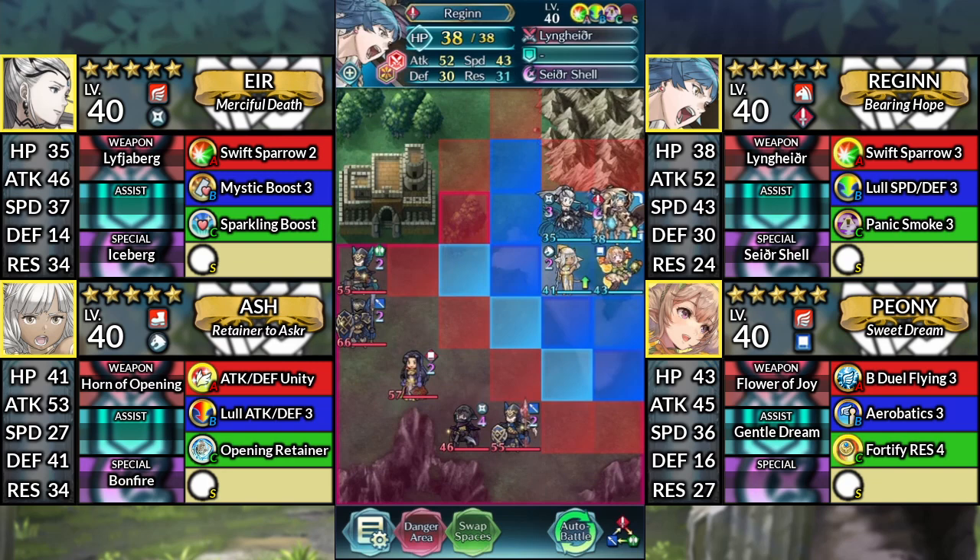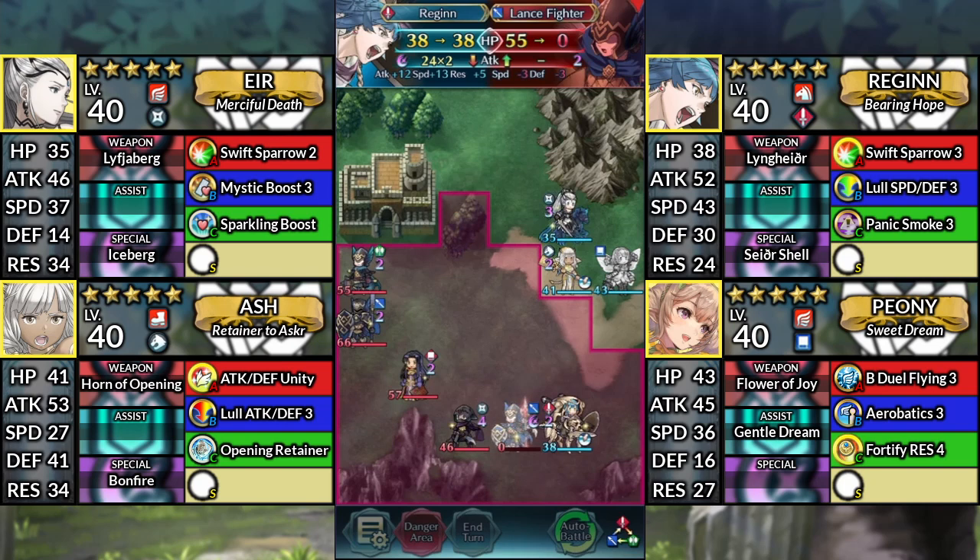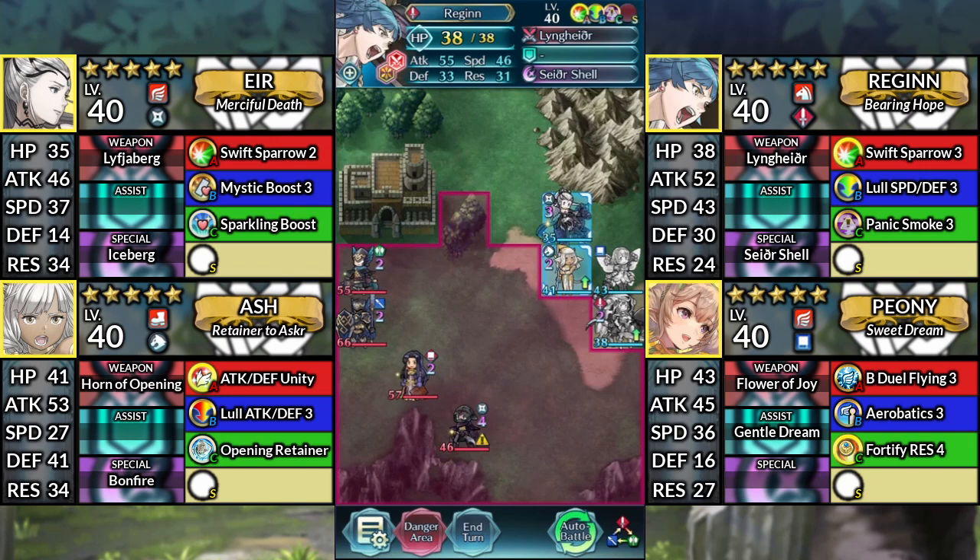For turn 1, move Regan below Peony. Then have Peony dance Regan. Move Regan down to the left and attack the Lance Fighter. Then Kanto below Peony. Afterwards, end your turn.